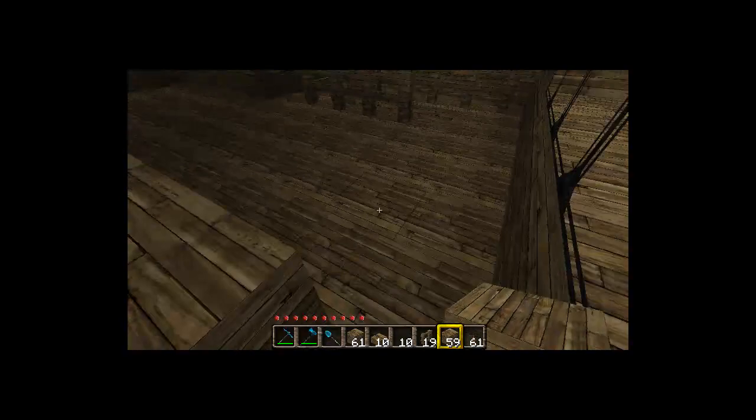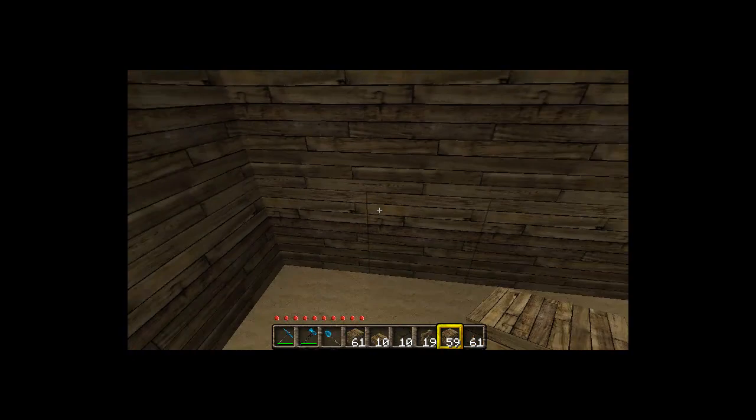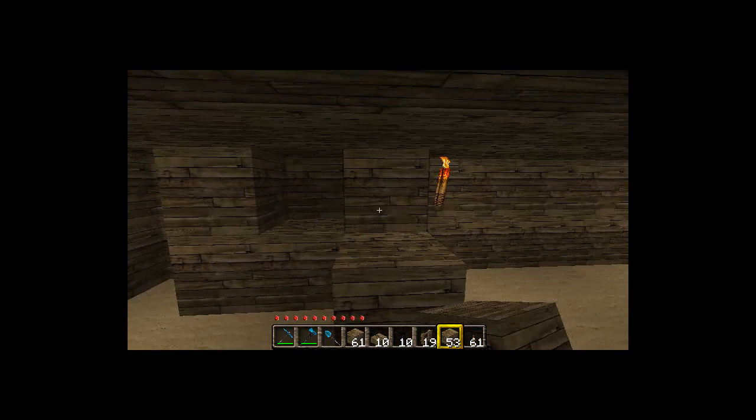Go back four blocks and over one, and now we've got the little bartender area. To make this bar — which is completely optional — come down into the basement and place wooden planks.